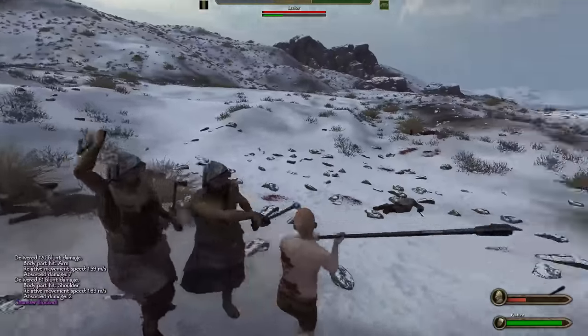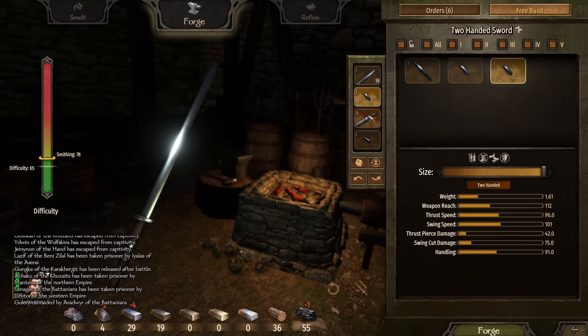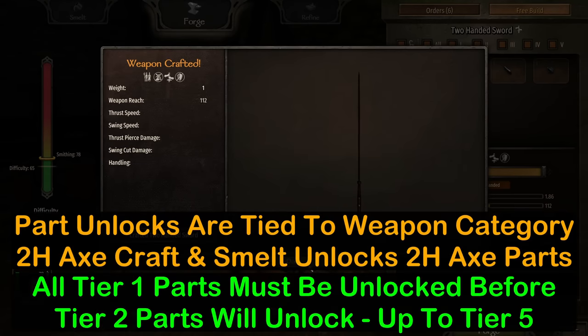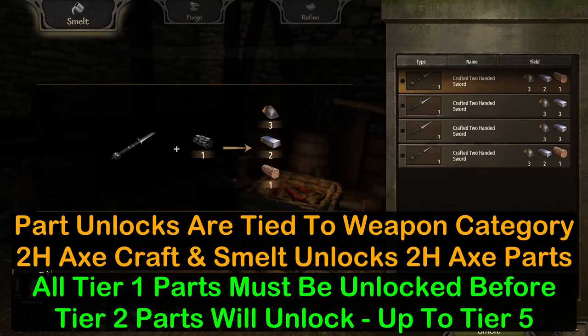Let's start with the biggest difference in 1.8: crafting unlocks. In prior patches, you would unlock parts at random, both in the tier of the part and the weapon category. It was possible to unlock a higher tier part right off the bat, securing your economy right away. But now, part unlocks are tied to the weapon category that is being crafted or smelted, and low tier parts must be unlocked before unlocking the next tier.